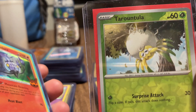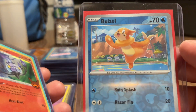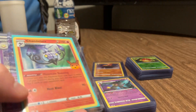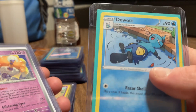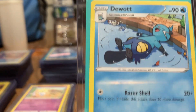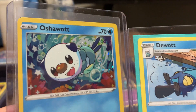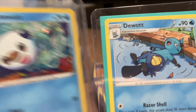There's a Tarantula. And a Buizel, Buizel. There's another trick-or-treat Pokemon card. And a Dewott - evolved form of Oshawott. Here's my Oshawott, here's the evolved form of Oshawott - Dewott. Alright.